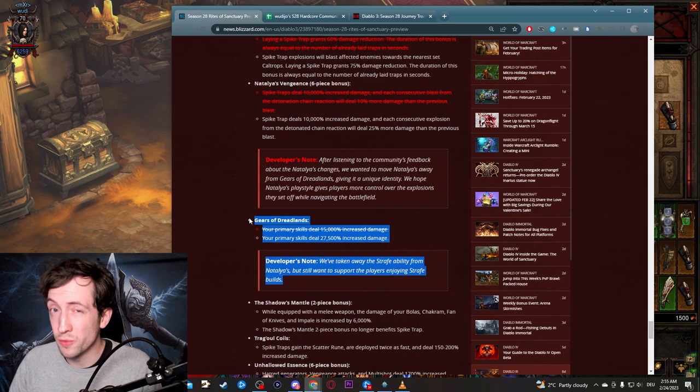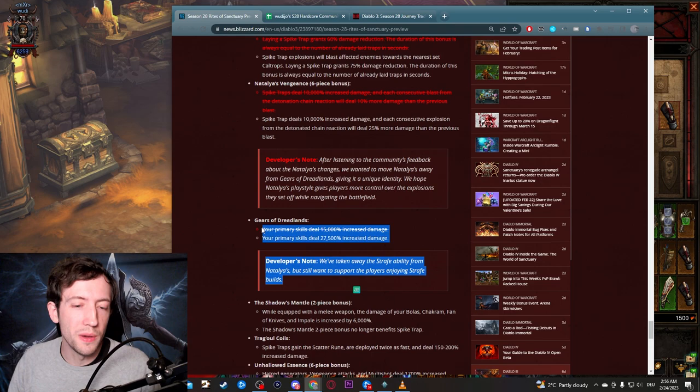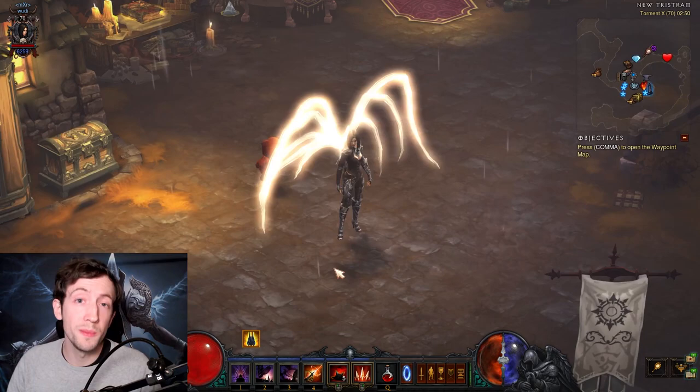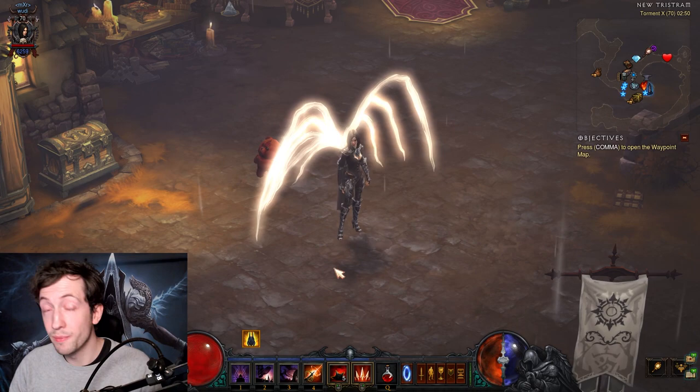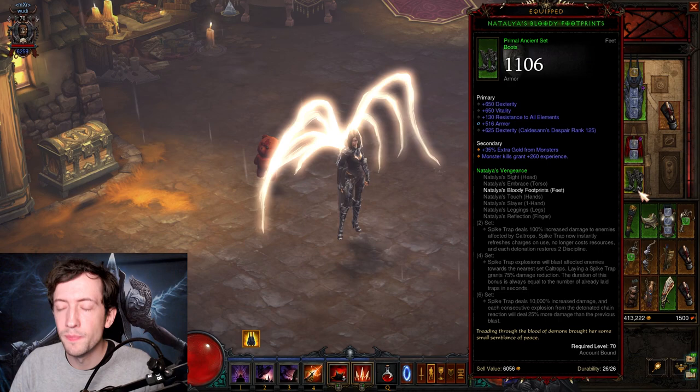There's also a GoD Demon Hunter buff that was not present in the original PTR version but appeared in the final patch notes. I was a big supporter of this, even though I felt GoD DH was already in a good spot. I pushed for it because the spin-to-win wasn't going to happen. Demon Hunter overall is in an extremely good spot in Season 28 — there's the GoD set, the UE set, the ZDH, and an even better ZDH because of the Natalya set.